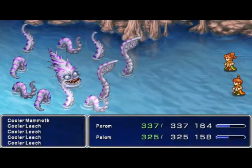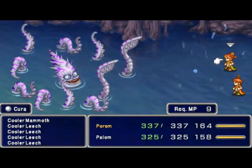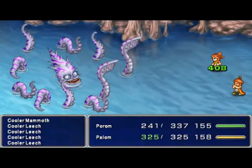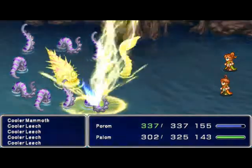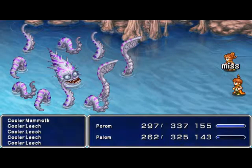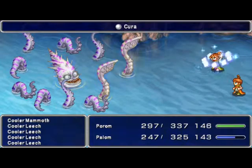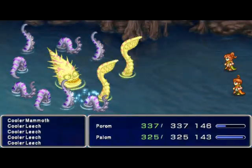This boss should be interesting to fight, but not too hard. It looks a bit different though. It is dealing more damage. How do you like Thundara? Oh yeah - one of its parts is absorbing thunder. Well, I will still use thunder. Oh, it can also use Shell. Its main body part is absorbing thunder.